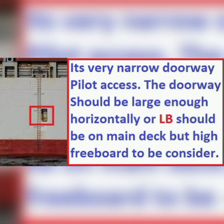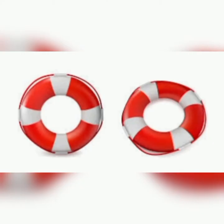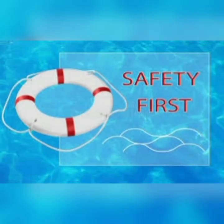The access door should be large enough horizontally, because a lifebuoy at a pilot boarding narrow access door is unsuitable — it looks hard to throw it instantly in case of pilot overboard. Every vessel should maintain a minimum of 2 lifebuoys exclusively for pilot transfer purposes, in addition to the safety and fire plan requirements of the ship.